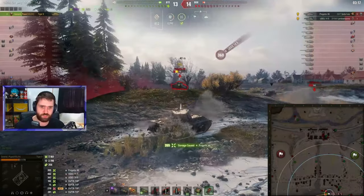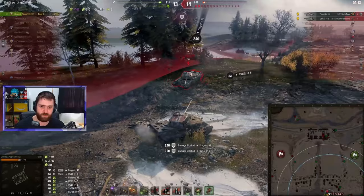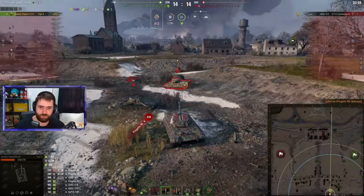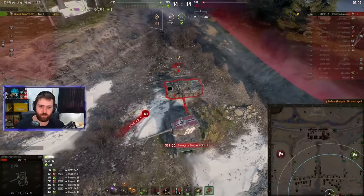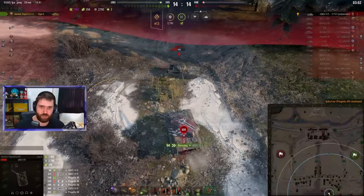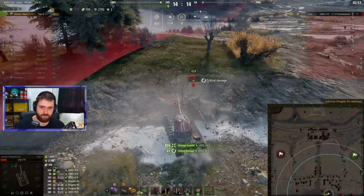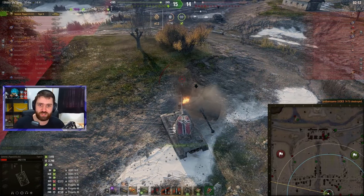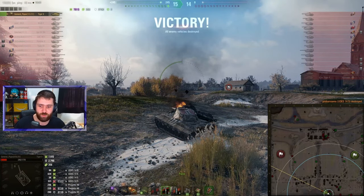Going after the Progetto 46 first. One shot into the Progetto — the UDIS 45 bounces. Progetto pushes forward, bounces. The second one — my goodness. Can it block? No, the Progetto actually eats that third shell. Need to avoid the Progetto. Finishing off the Progetto — now the UDIS is down to a one-shot. The UDIS is still a two-shot. Trying to put another one into the UDIS. Turn around, shoot — there we go. And give a ram.